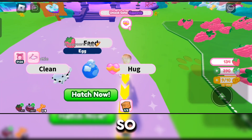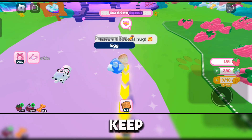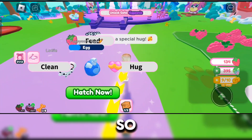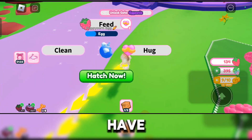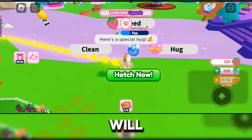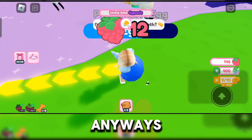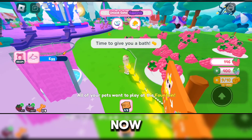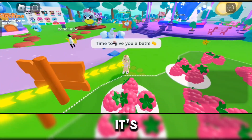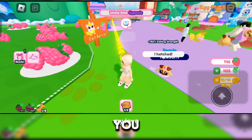My egg needs a hug right now — it needs attention. Click on it and do the thing it's asking for; if it doesn't respond just keep clicking it. There we go, we're hugging the egg. The bar there should show progress, so keep giving it its needs and then it will hatch. It's hatching now — and this is the pet we got! You can equip it.